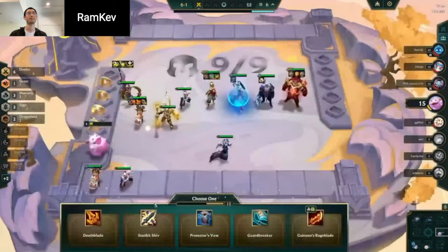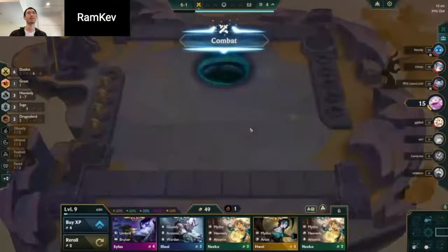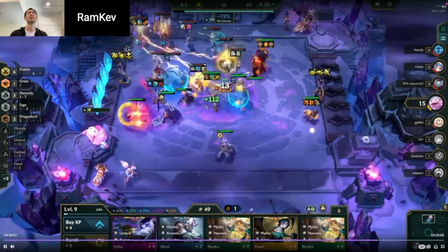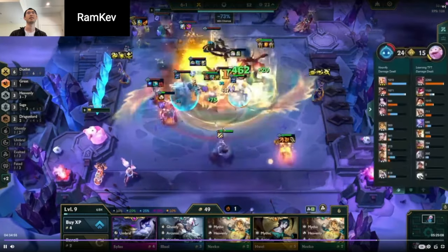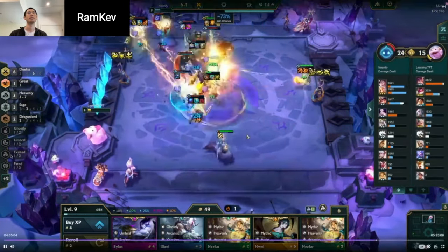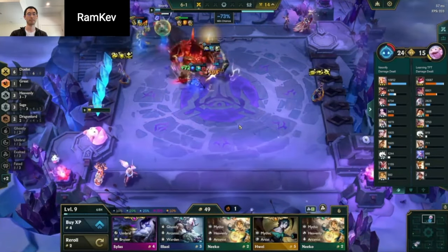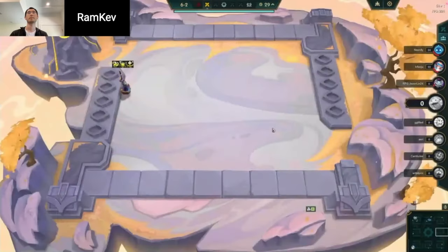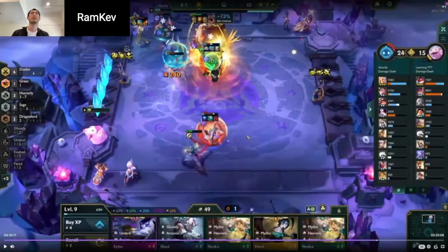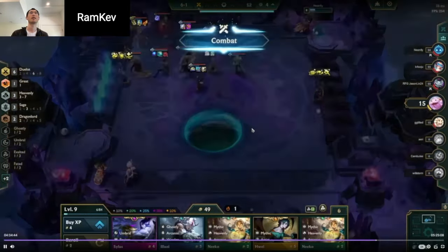What it boils down to is you actually need more than 2 Sage healing, and I don't think the 2 Sage to 3 Sage makes that big of a difference compared to just unique quality and the additional Dragon Lord buff that Rekon would give you. So, top 4 — wait, how much gold did you have? You ended up dying with 50 gold.